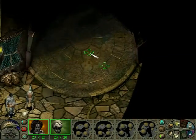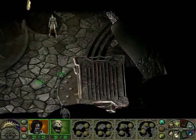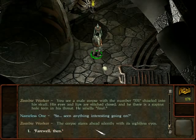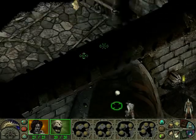Let's move on. There's another rusty blood-covered slab and another zombie worker. You see a male corpse with the number 331 chiseled into his skull. His eyes and lips are stitched closed, and there is a gaping hole torn in his throat. He smells foul. When asked if he's seen anything interesting, the corpse stares ahead silently with his sightless eyes.